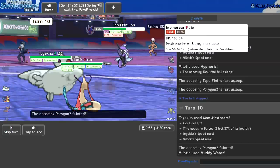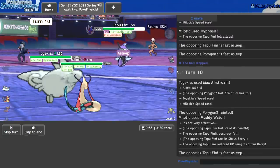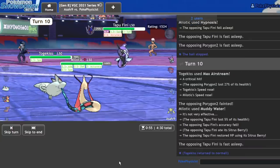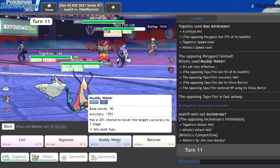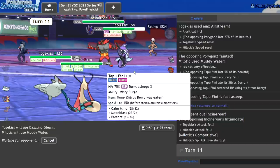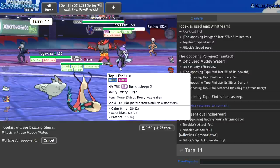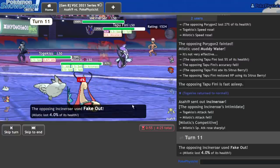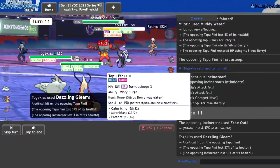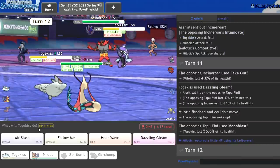If they bring in the Incineroar, that'd be great — they haven't revealed their last mon. Yeah, they have one more Pokemon and I believe it's probably going to be Incineroar. Yep, there it is. So that should be game. I can go ahead and click Dazzling Gleam and Muddy Water here. They really don't have any options for beating me. The fact that they were really adamant about not showing that last mon was a good tell that it was going to end up being Incineroar.